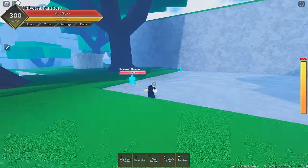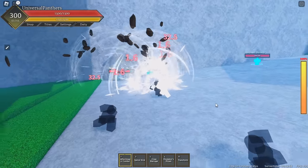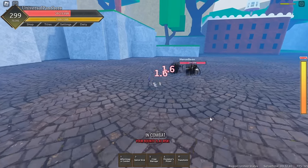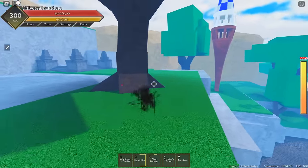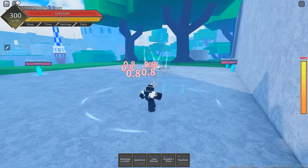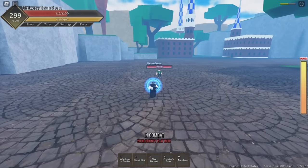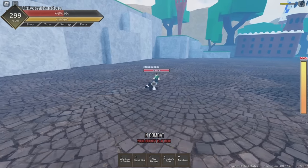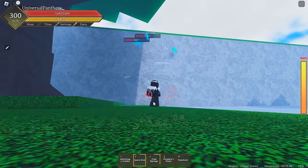First off in this amazing moveset, we have After Image Combo, which is a decent combo starter and an amazing combo extender. This move is a moving mirage that bypasses block with relatively short range. This move is more practical for use in combos because of how slow it is with its travel range, and deals 60 damage at max level.